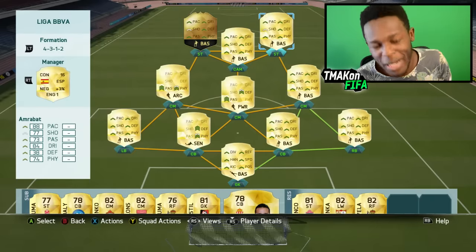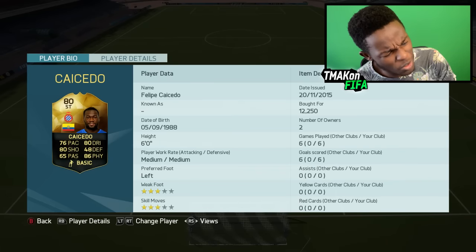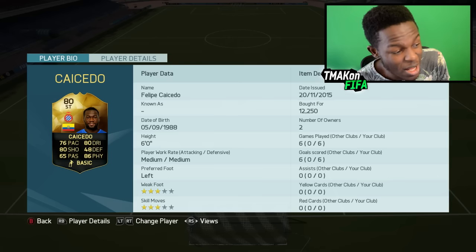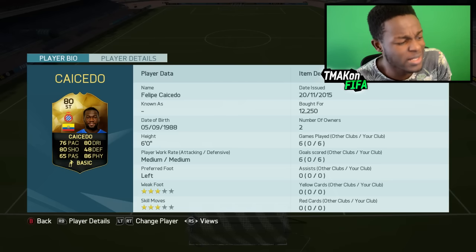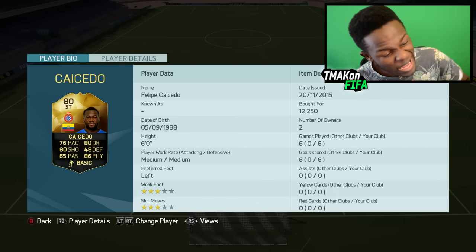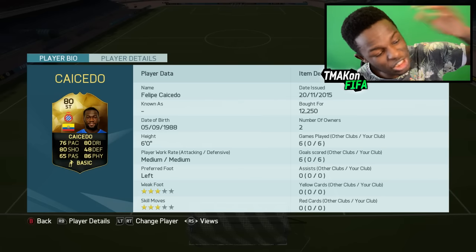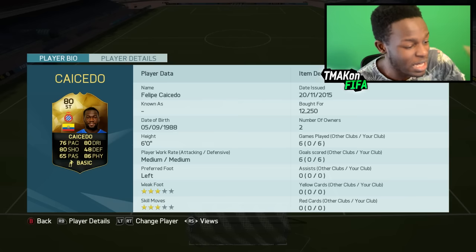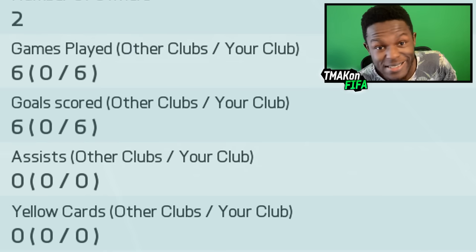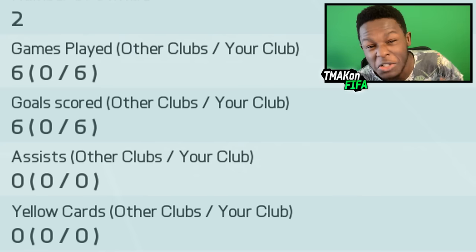Last but not least, we have the black slash cheap Ibra, and this guy is Sussiedo — I think that's how you pronounce it anyway. This dude is a beast: 80 dribbling, 80 shooting, 76 pace. He's not the fastest, but his pace is very similar to Ibra's — I think Ibra has 74. He's 86 physical, where Ibra has 86 physical as well. And in game he has 94 strength, where Ibra has 93 strength. So this dude is literally the cheap, or you could even call him the Black Ibra. He's a little bit shorter than Ibra, but he still performs really well in game. He scored 6 goals in 6 games, and he only cost me 12.2k coins.